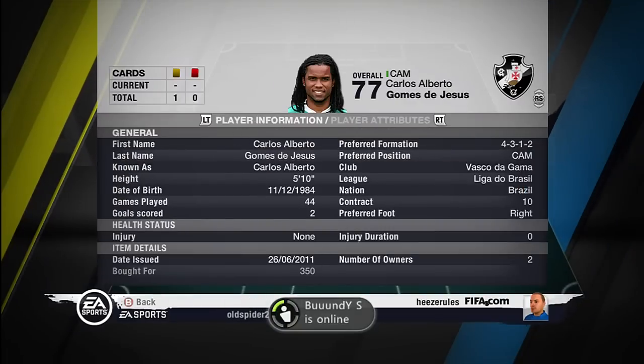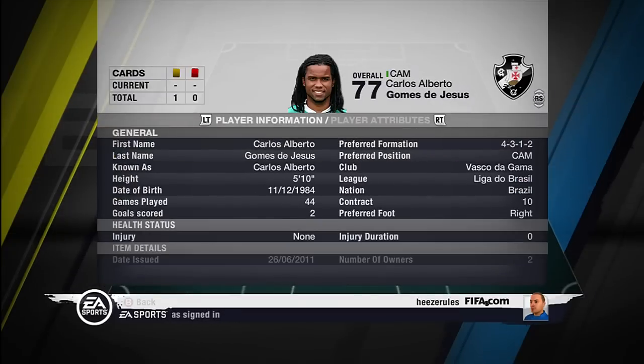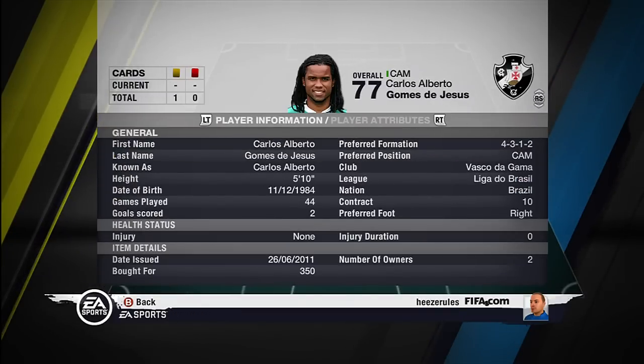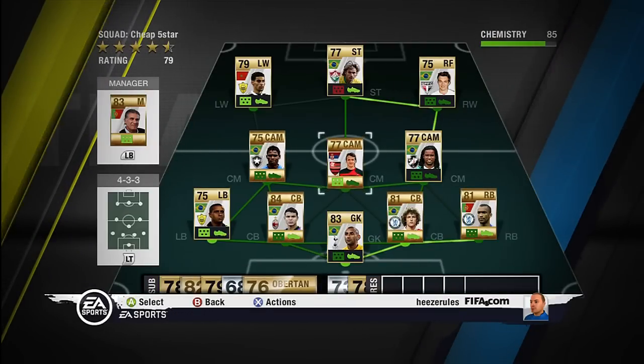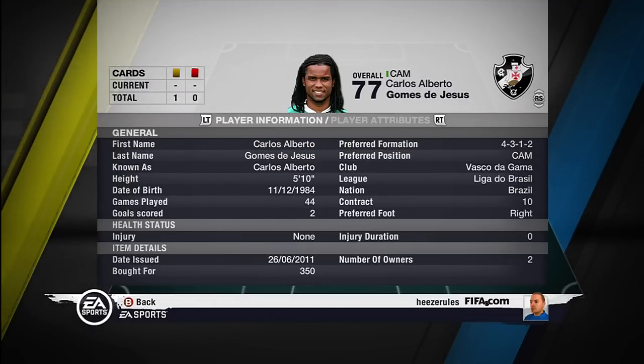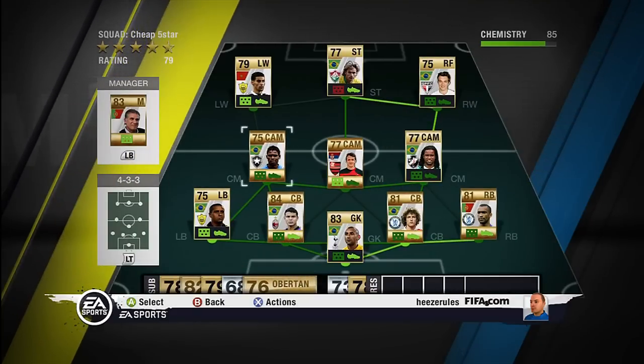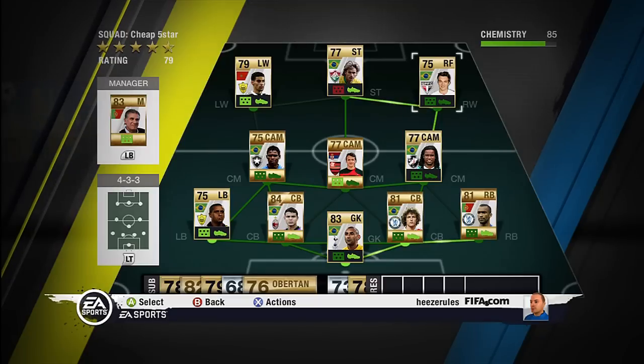Third center attacking midfielder, Carlos Alberto. Pretty famous, I know, but I got less popular players in the substitutes. I chose him for the chemistry because he has good chemistry as you can see here. 5 star weak foot, 5 star skill moves. Played for Vasco da Gama in the Liga de Brazil. Doesn't have one very significant standout thing about him.